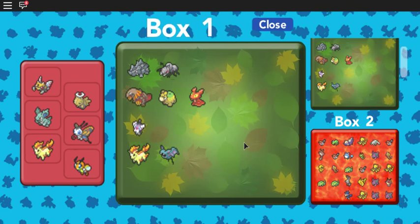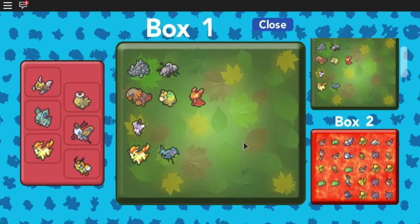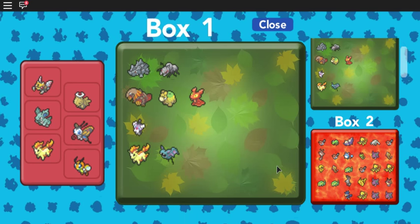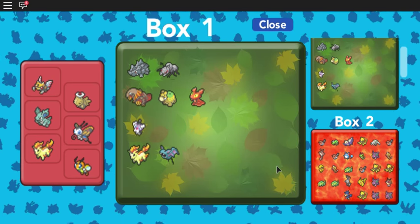For Special Defense, I'd go to the Graveyard and battle Gothitas over and over. They will give you 1 Special Defense EV per battle. And last but not least, for Speed EVs, I'd go to Route 6 and battle Ponytas and Zubats, as they each give you 1 Speed EV per battle.